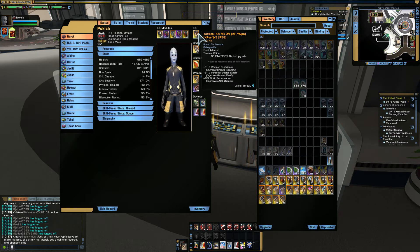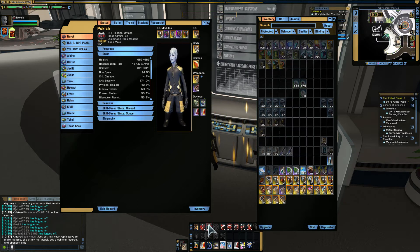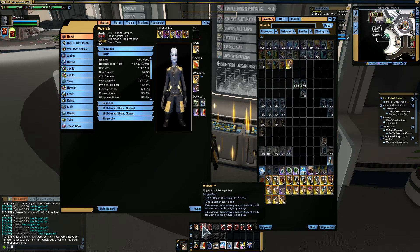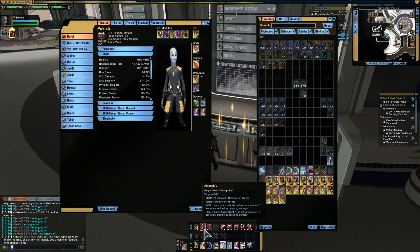Kit Perf increases the performance of each of your kit modules. An example of this would be if you look at Ambush 5 — it shows 312.7 bonus all damage for 15 seconds. If you remove this, you'll notice that it's reduced drastically to 229, which is not too good. So having Kit Perf will increase the overall performance of your kit modules.